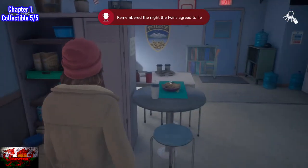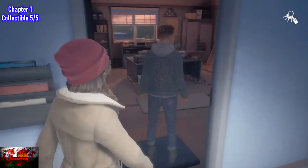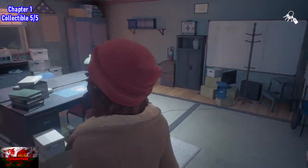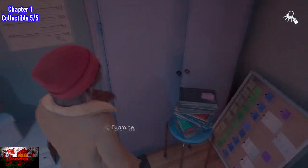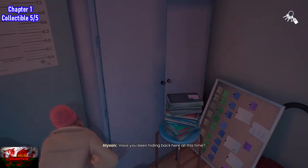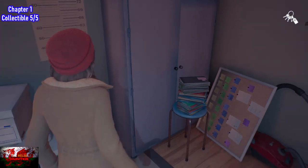For the final collectible in chapter one, this is when you get the achievement for watching a memory of what happened on that particular night with you and Tyler, and then this door in the police cafeteria will open up. Tyler will open it up — you can't really miss it. Behind the metal cabinet against the back wall right there is where your fifth and final goblin collectible is for the chapter. That should be all the missable achievements and all the missable collectibles in chapter one done.